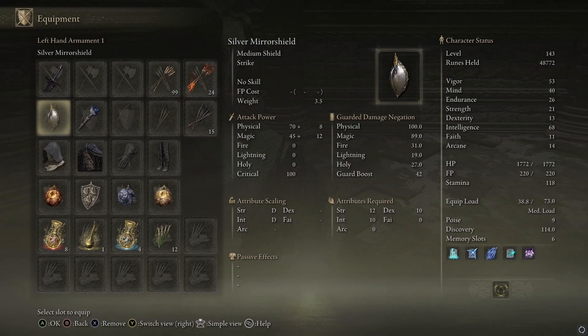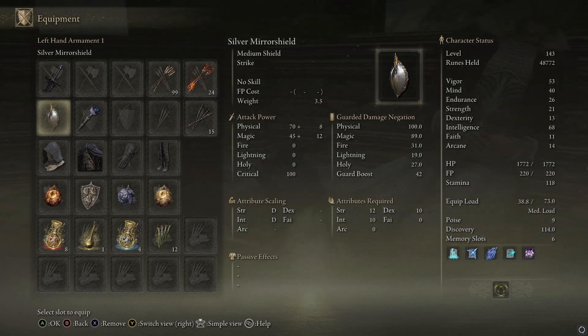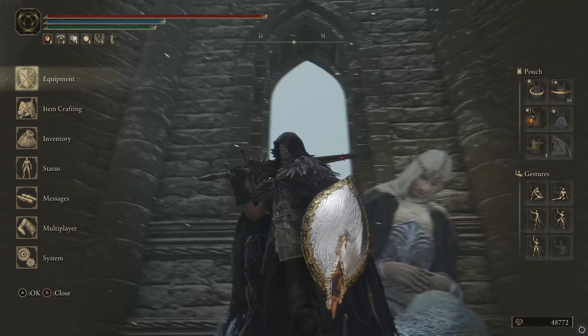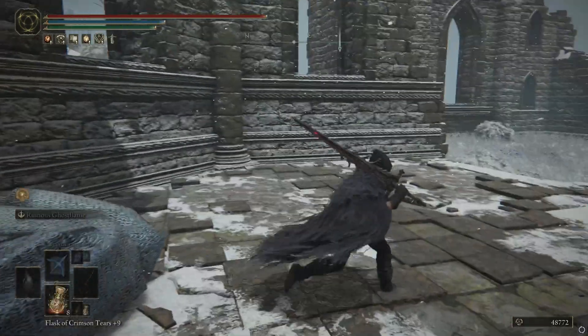There are the stats of it if you want to have a quick look. It is probably one of the best shields in the game because it has 100% physical and 89% magic, which is huge. It's the one I'm using in my battle mage build — if you don't know what that is, I will link it down below. That is how it looks — pretty cool looking shield.